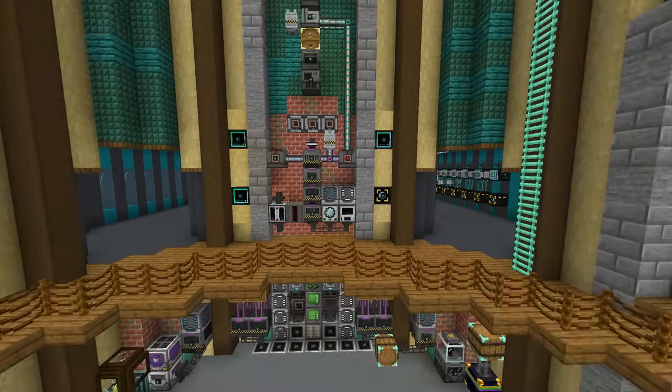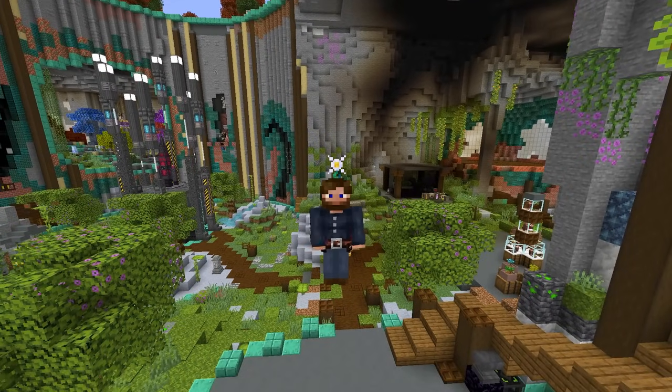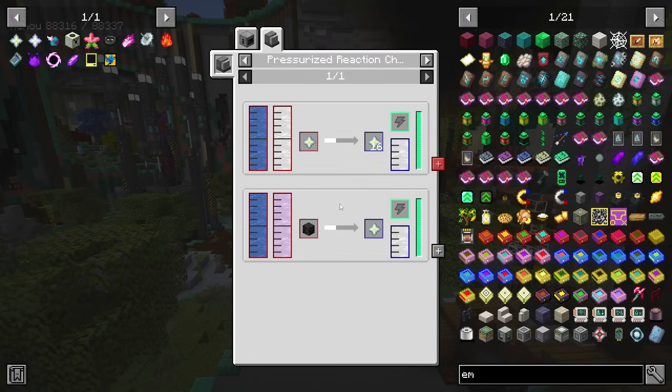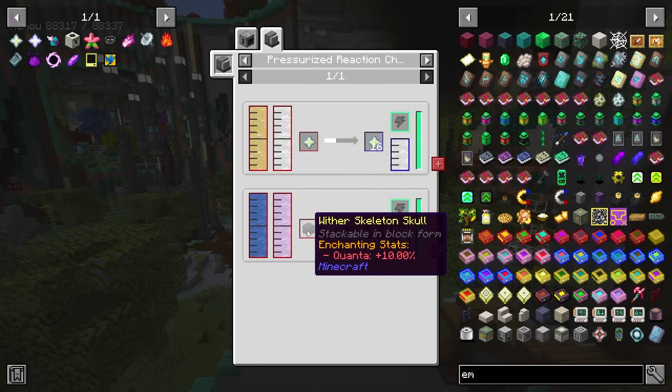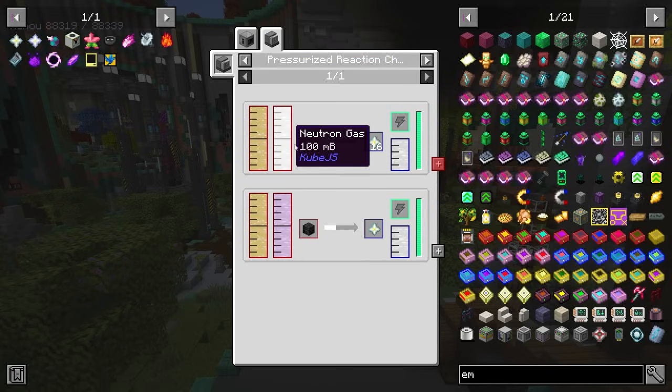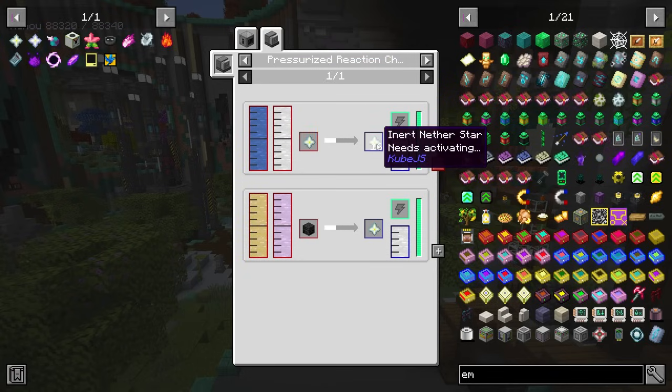To do that, hopefully by the end of today's episode, I'm going to do the process of making inert Nether Stars and converting them into Nether Stars. I believe this is an add-on from All The Mods 9 with a recipe included through KubeJS. To do this we essentially need two PRCs - one that we send a Wither Skeleton Skull to, which produces an inert Nether Star and Neutron Gas, and then we send that gas immediately to another PRC right next to it, which turns it into 16 Nether Stars.